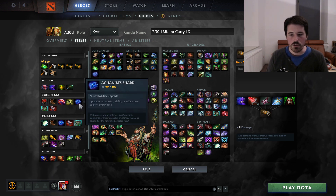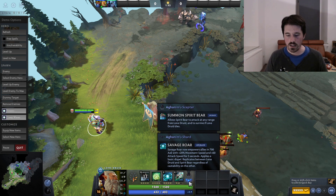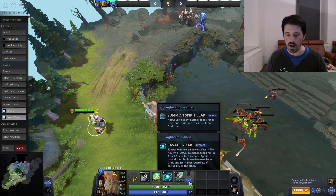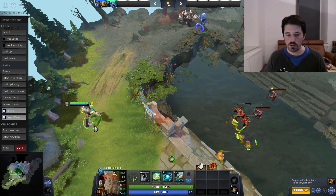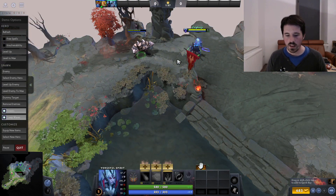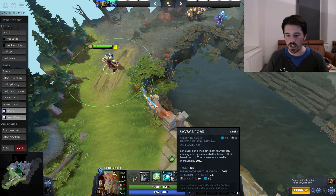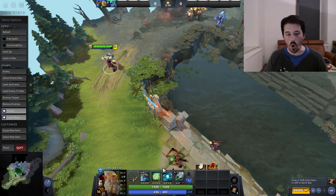Aghanim's Shard is incredibly powerful — it upgrades Savage Roar so it now casts around both your main hero and the bear. In addition, it also casts a buff around both units giving 20% movement speed and 60% attack speed for 5 seconds — kind of like a stronger version of a drum charge. With the level 15 talent, it's only going to have a 10-second cooldown, so you basically get 50% uptime on this. This is always worthwhile getting.